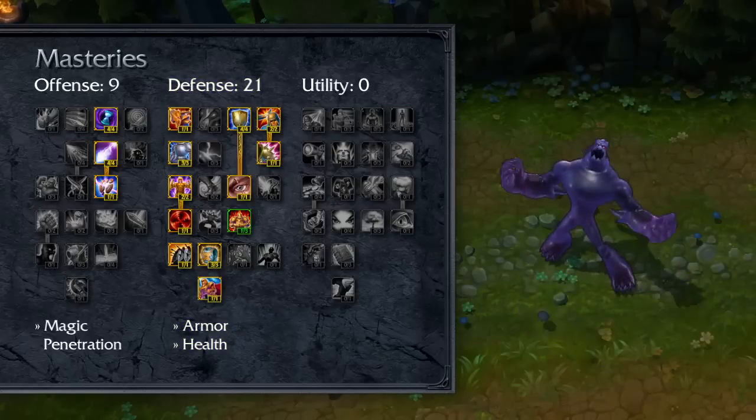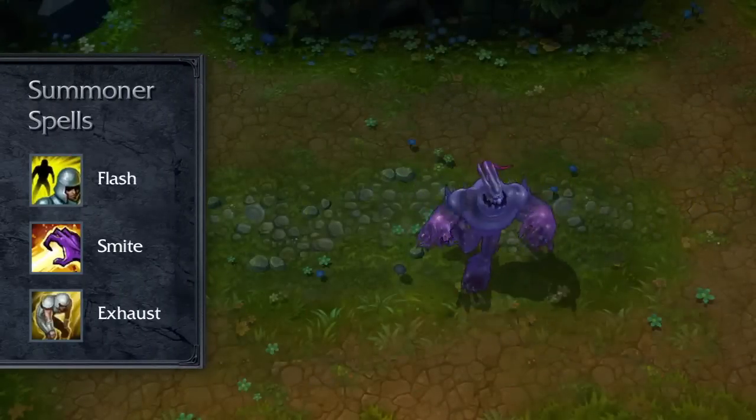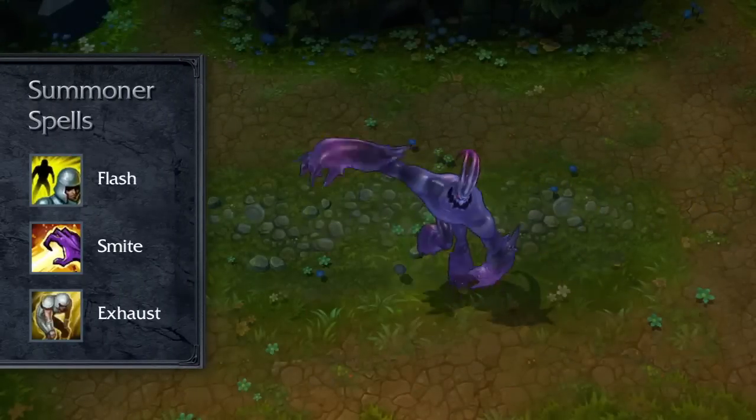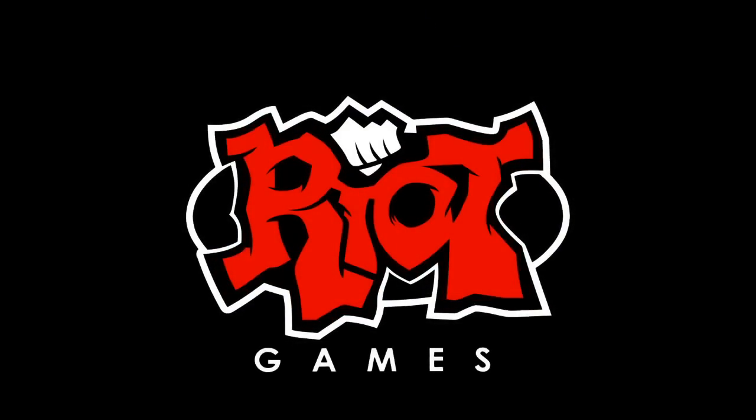Onscreen here is an example jungling page. Flash, Smite, and Exhaust are all great choices when playing Zach — these allow him to quickly reposition and disable enemy threats. Thanks for tuning in to the Zach Champion Spotlight. Please subscribe to the Riot Games YouTube channel and leave us your comments just below the video.